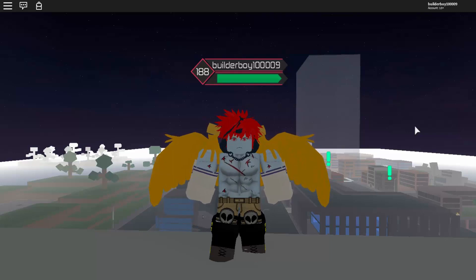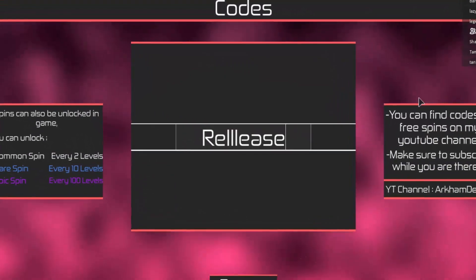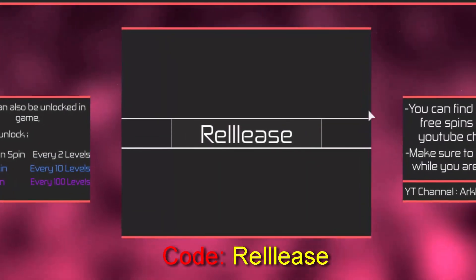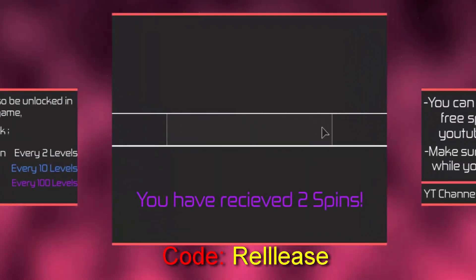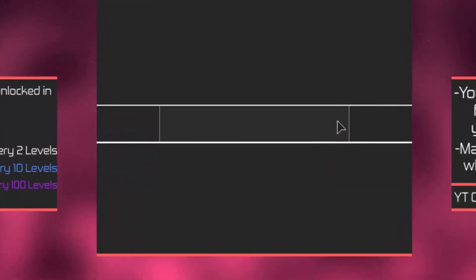Also guys, we have a new code right here which is called 'release.' Just go ahead and type it out and press enter and we got two epic spins right there. Hopefully you will get some awesome items from it.